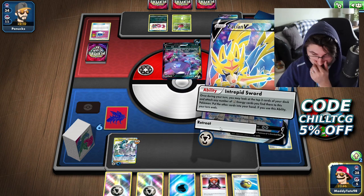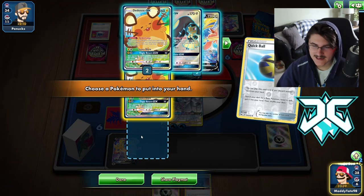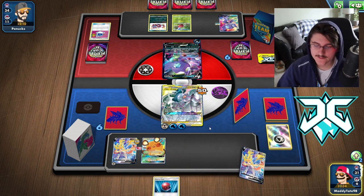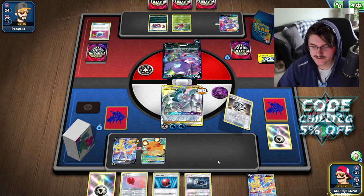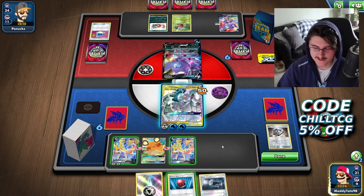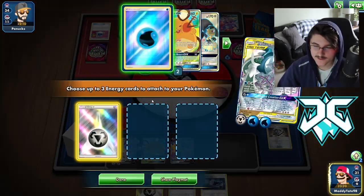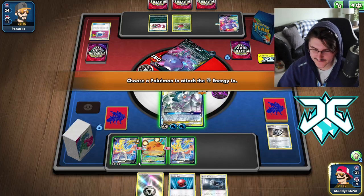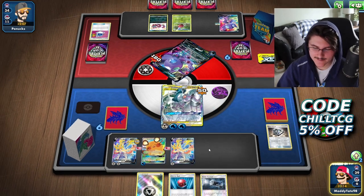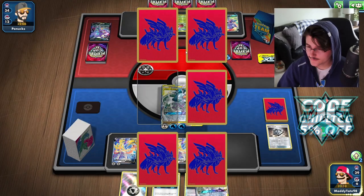We draw into another Metal Energy. We're going to retreat into ADP, attach the Water, and Quick Ball. The Dedenne here is probably our best option to draw more cards — discarding that Metal Energy. We already discarded another one but we have Metal Saucer in the deck. We bench the second Zacian. Now we're going to Ultimate Ray, getting the KO here and taking three prize cards. We put one Metal onto Zacian and Water onto Dedenne. We're taking three prizes, and there's another Metal Energy plus our third Zacian V.